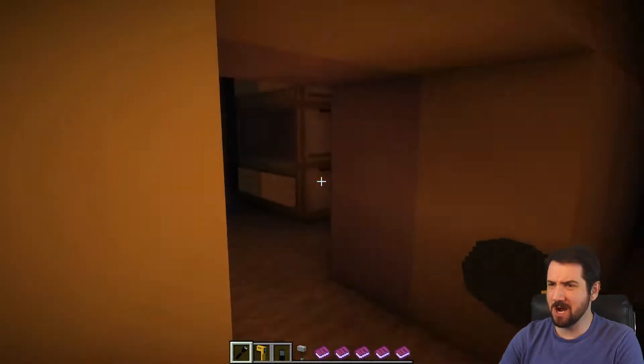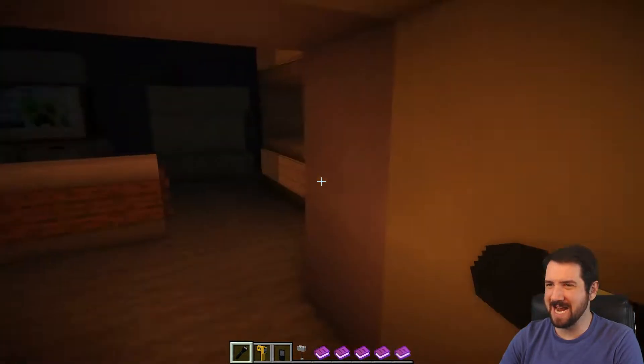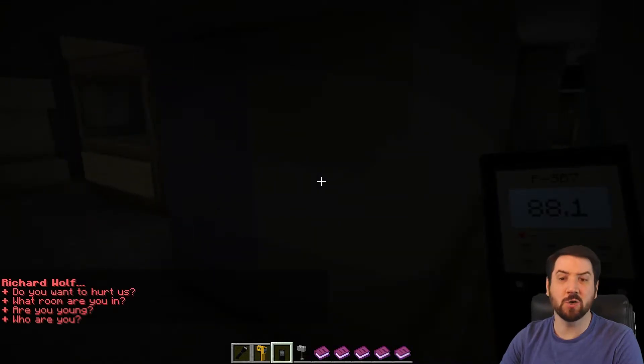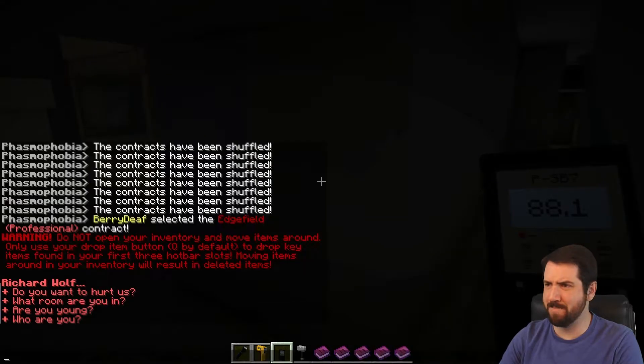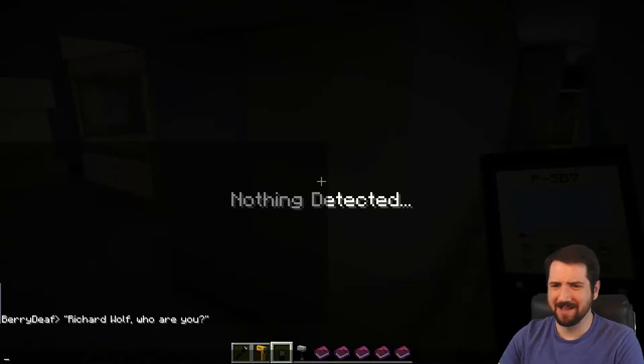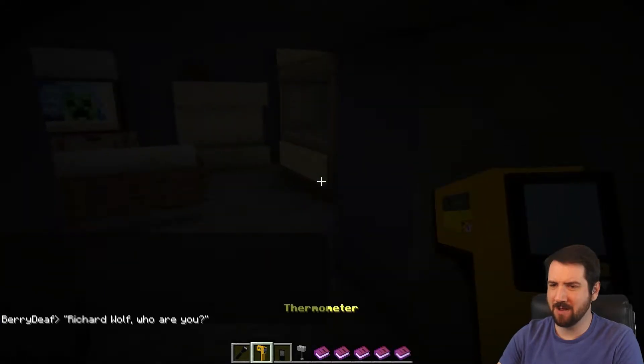Alright. Hey Mr. Ghosty, I'm here to investigate. Find out what this guy's name is — does he have a name? Richard Wolfe. Wow, that's a badass name. Who are you? Why would I ask him that? His name is Richard Wolfe. Kind of redundant.